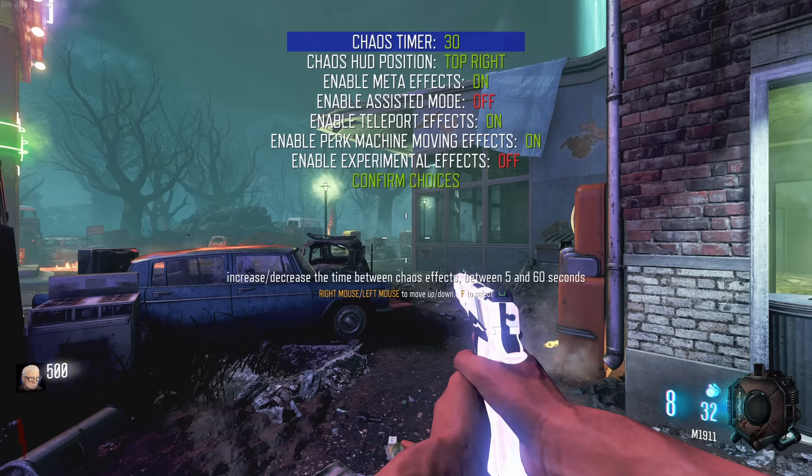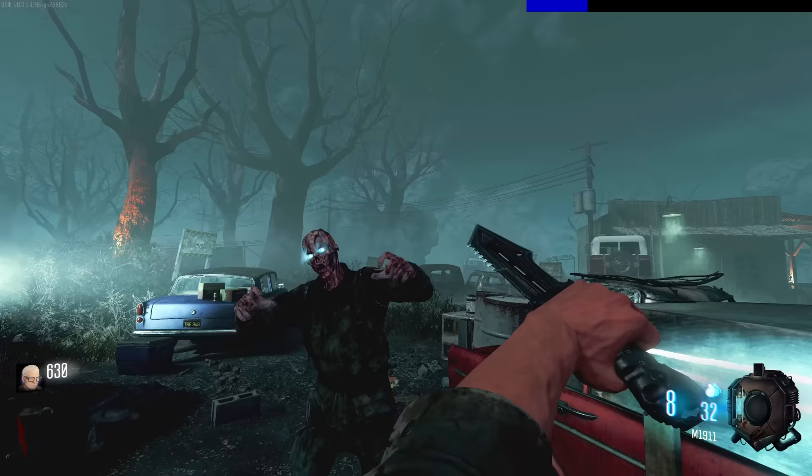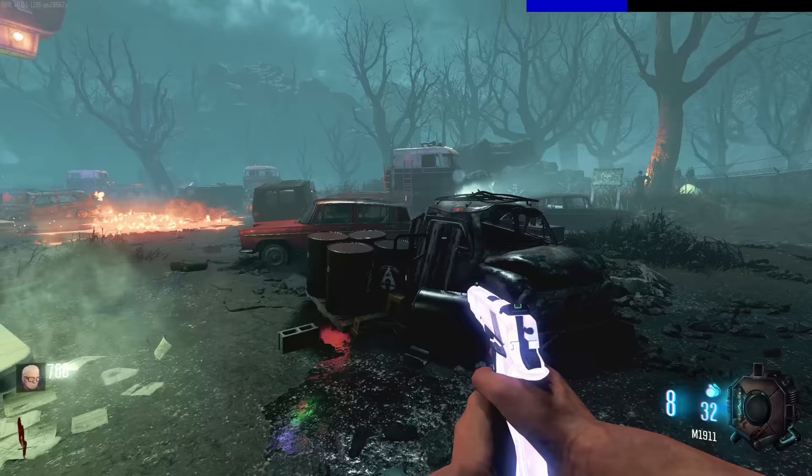This is the Chaos Mod. Similar to Cause and Effect, we have an effect that happens every 30 seconds - you can change it to every 5, 10, 15, 20, up to 60. On the top right there's a meter that fills up. We're just going to do it standard. As you can see on the top it's loading, and then one of 85 effects will randomly just happen. Am I terrified? Kind of.